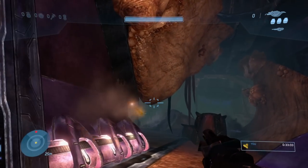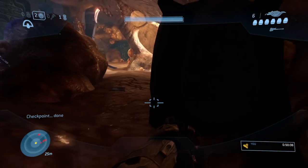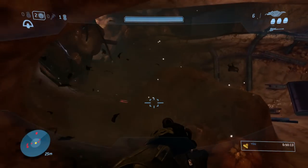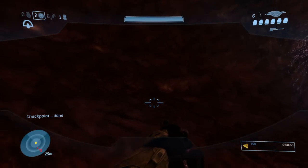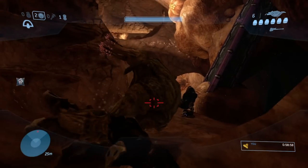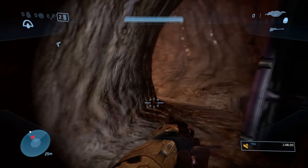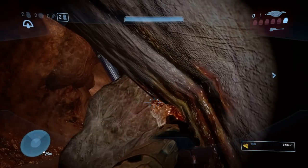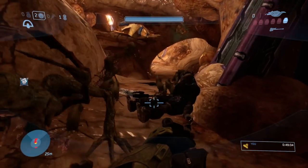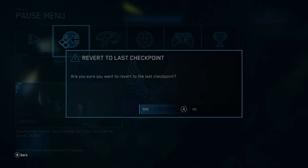It didn't get any easier, but I knew what once seemed impossible was in fact possible. The next area was harder — similar Flood count but in a much more confined space. There are 2 carrier forms that explode into parasites if you get too close, and their locations change every time you reload the checkpoint. If you can get past the carrier forms, use a Brute Shot melee to take out 2 ranged forms before they transform, throw grenades at enemies further on, and take shelter in a small cave using a deployable shield to block the entrance. There is some strategy, but most of it is trial, error, and willpower.